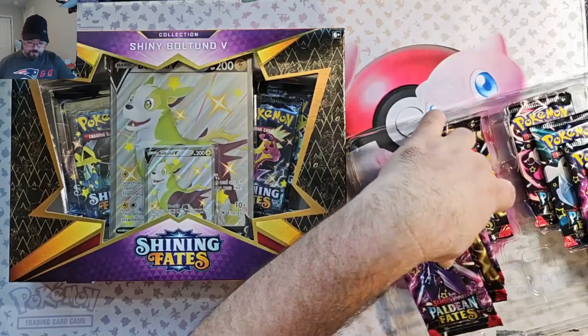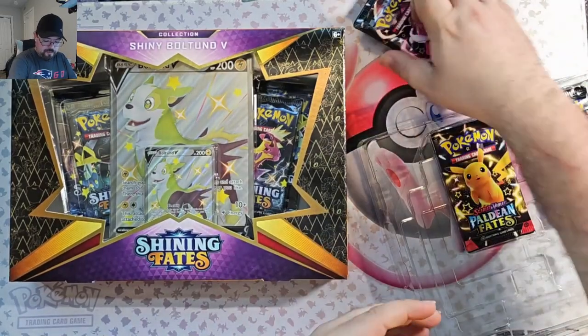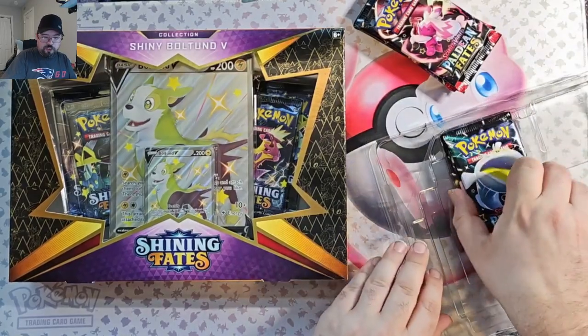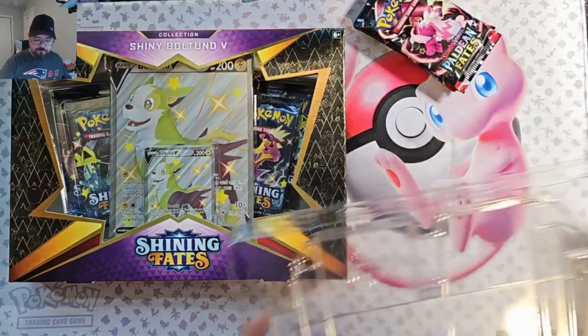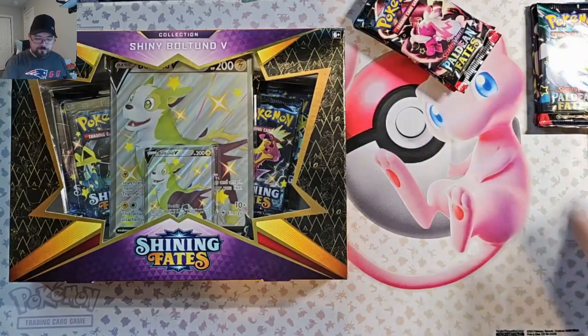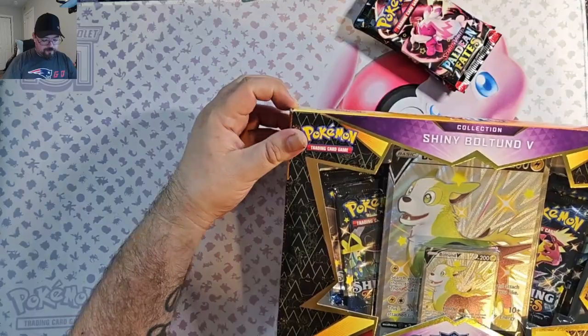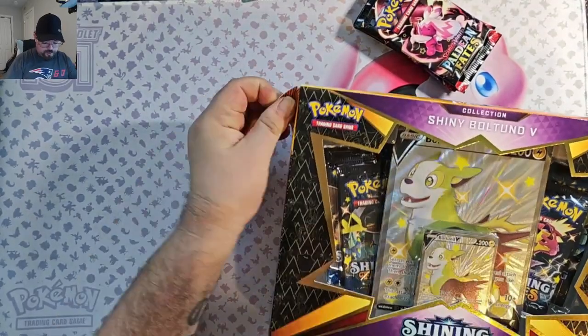Let's go 3 from this side and 2 from this side. These last 3 will be released as shorts later on — they may have already been released. We'll put those off to the side. And now for the Voltorb V box for Shining Fates.